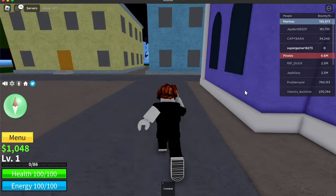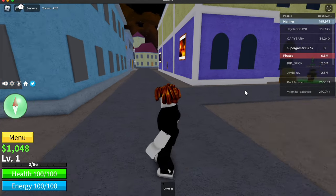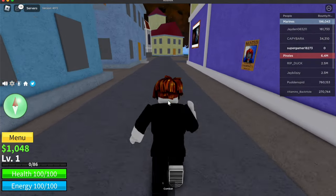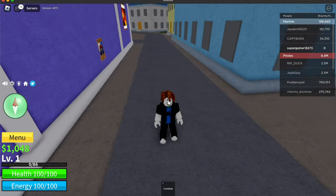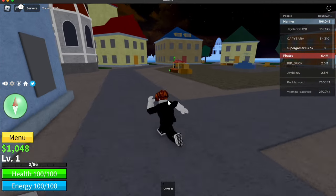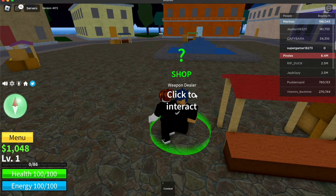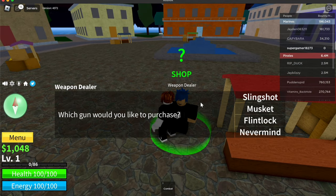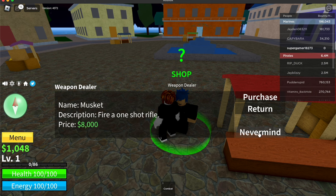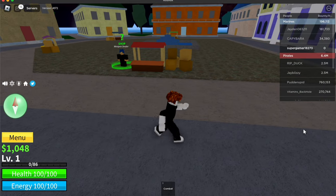We don't want to buy anything from him so click nevermind. Now remember when you entered, you went straight then turned right — but now instead of going back, keep going straight. Look to your left and keep going until you find the Weapon Dealer. Click interact, click on Musket, then click nevermind.